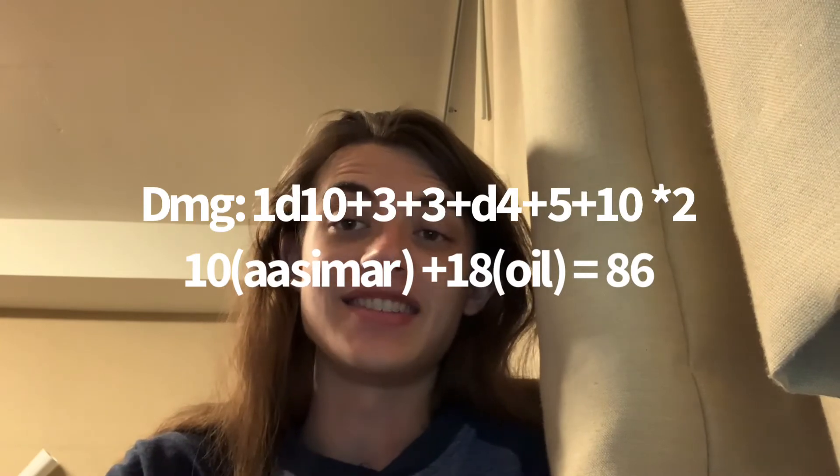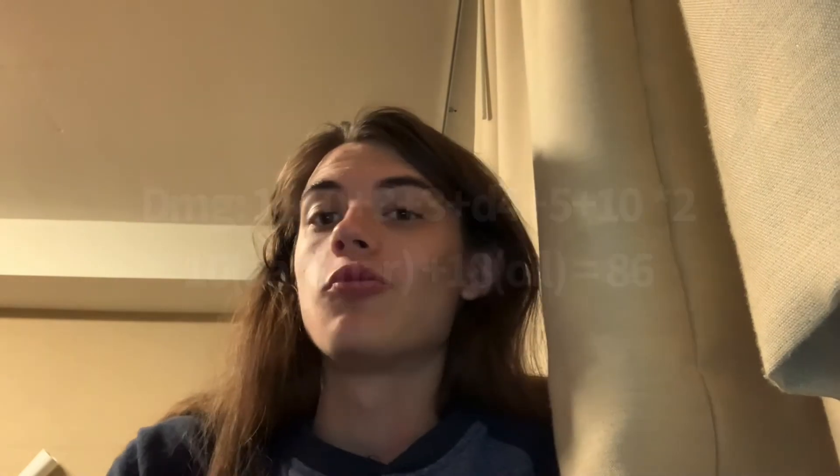At 9th level, our Rage damage goes up to 3, and we get Brutal Critical — when we roll a crit, we add one additional damage die. At 10th level, we get Shielding Storm as our subclass feature, letting creatures in our aura gain resistance from our Storm Soul feature. Our Desert aura now deals 4 fire damage. Making 2 attacks with D10 plus 3 plus D4 plus 5 fire plus 10 Great Weapon Master plus 3 Rage, that's 68 from attacks, plus 9 on each of 2 creatures from the aura (18 more), putting us at 76 damage at level 10.